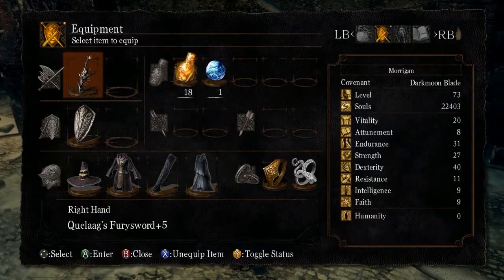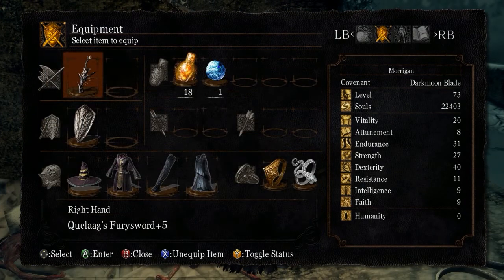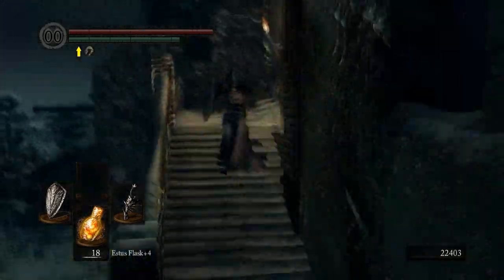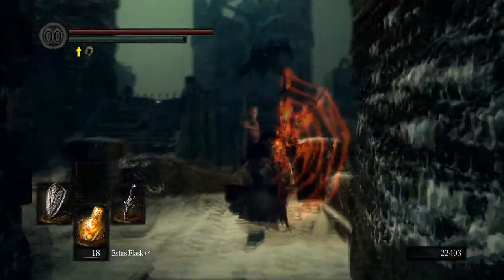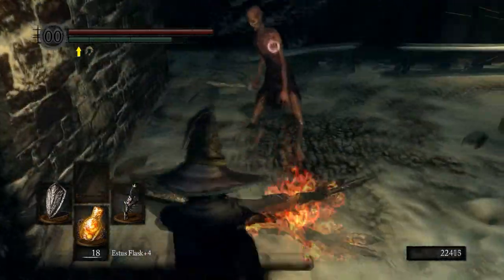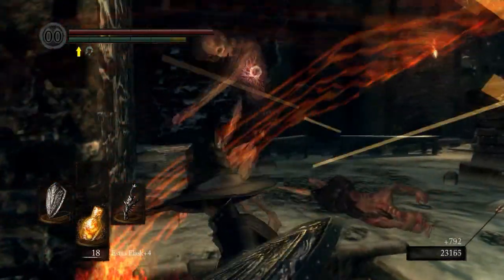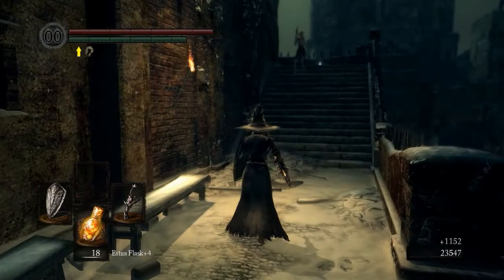This weapon scales — it's not really a quality weapon, E-strength scaling. But B-dex, and it scales with humanity too. We're getting no benefit now because we have zero humanity in the upper left. If we had some, the weapon would do a lot more damage, which hopefully we can get, but I don't need it right now.